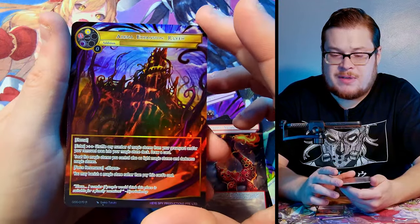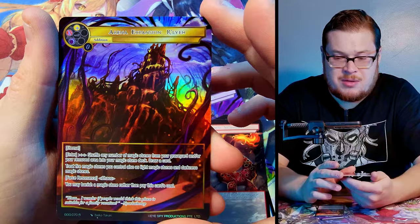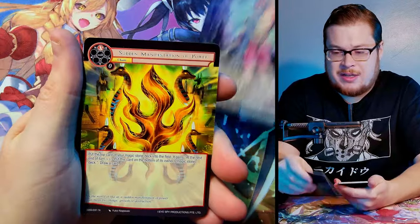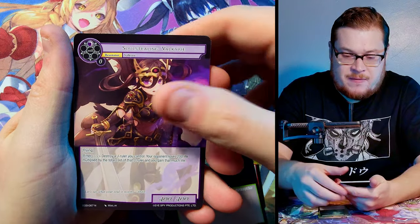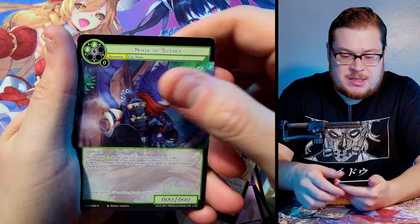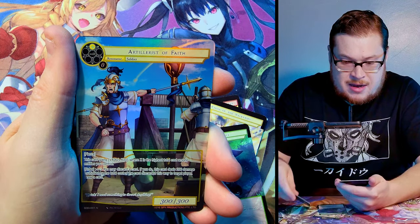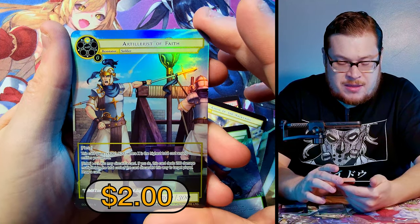Valkyries, Ninja of Silence, Dark Sun super rare, and Artillerist of Faith — you could do some pretty cool combos with him, pretty nutty. Next pack — Mass Giant, Explosive, Seal of Wind, Demon Beast, Loki's Curse, Holy Sword of Mistletown, rocking in with the rare.